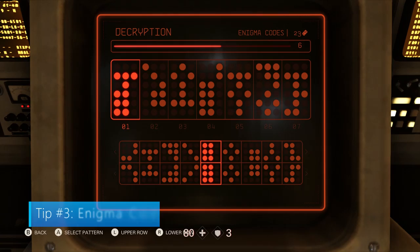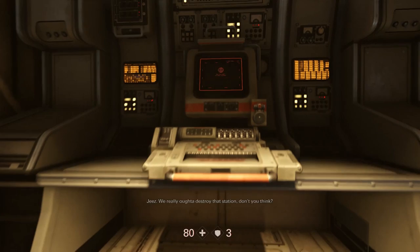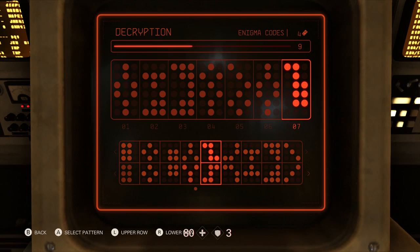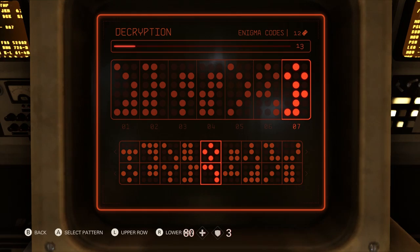Tip number 3: Enigma Codes. Speaking of Nazi commanders, once dead, you can loot an item from their body called Enigma Codes. After a certain point in the game, you'll unlock the Enigma machine in your U-Boat, Eva's Hammer. The Enigma machine can be a little intimidating at first, but once you understand the concept, it's pretty easy. Just slide the bottom dot panels until they match the first pattern on the top left. Take it one at a time and you shouldn't have much of an issue.